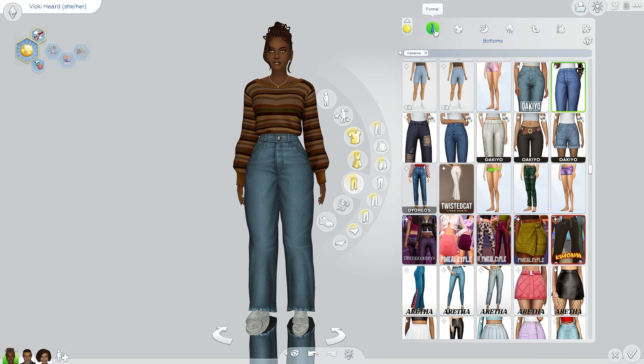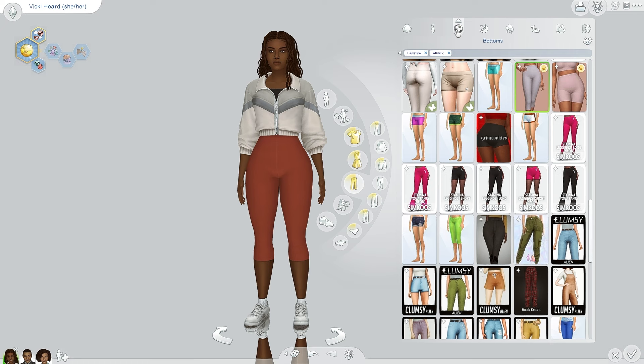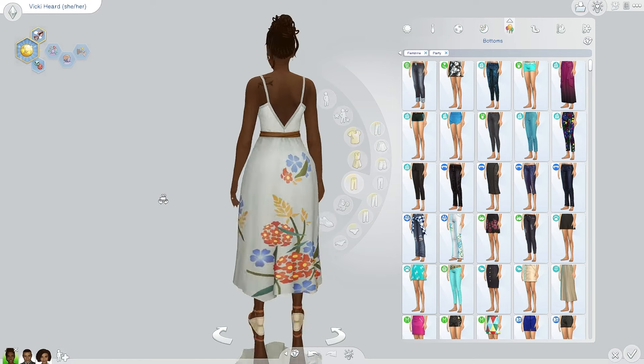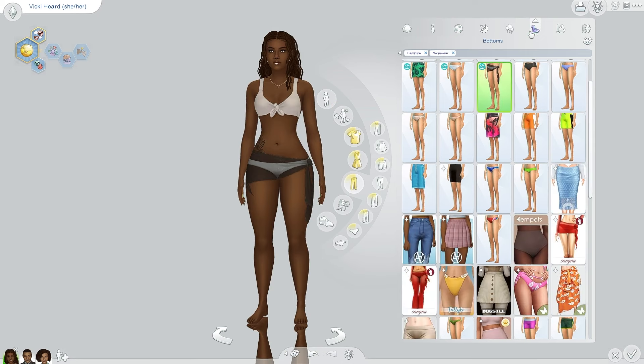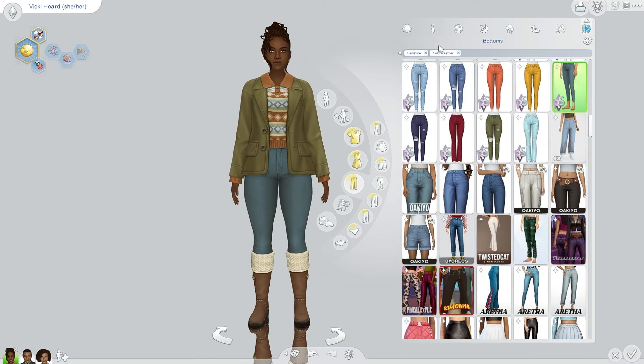She used to work at a daycare, and that's kind of where she got the idea of starting one on her own. This is her formal — she's very proper and conservative, very mannered. This is her athletic, her sleepwear — so freaking cute — and her party outfit. I tried to keep it really CC-free, though some things like her hair and skin overlay are CC.